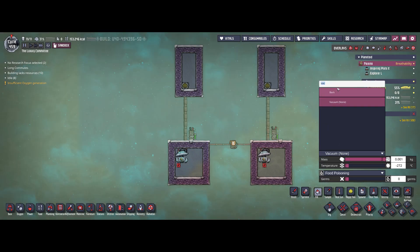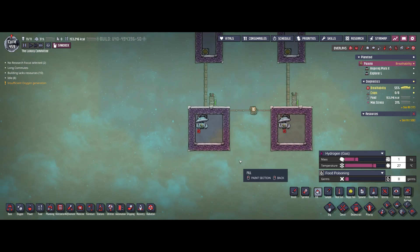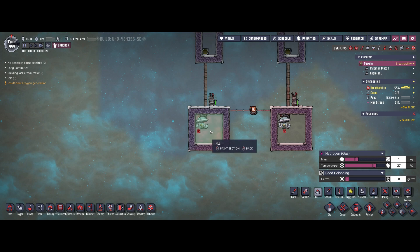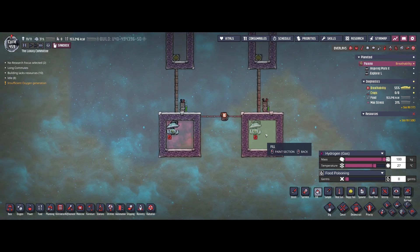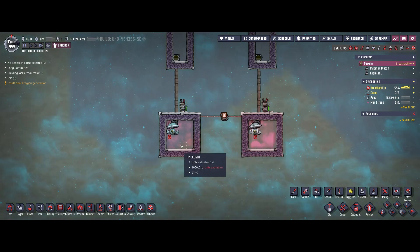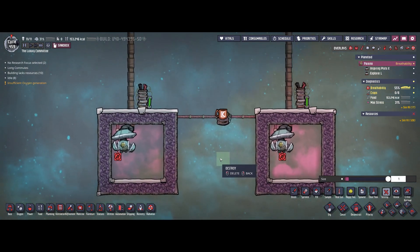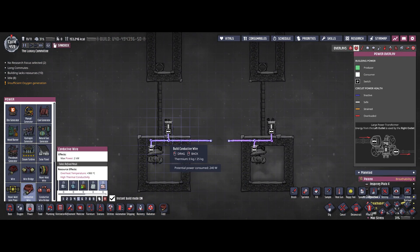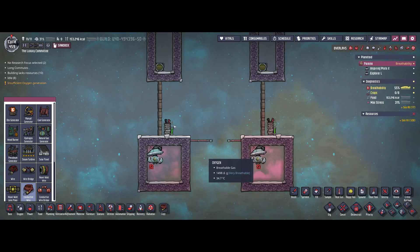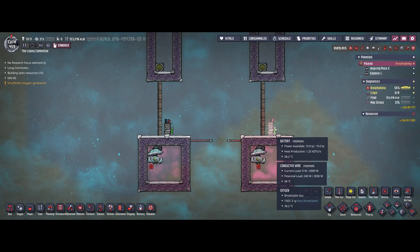For the first experiment I'm just going to brush a bit of hydrogen into both rooms. The left room will be filled with hydrogen at 1 kilogram per tile, and the room on the right-hand side will be covered in hydrogen at 100 kilograms per tile. So: 1000 grams per tile on this side, 100 kilograms per tile on this side. Before I leave pause mode I'm going to destroy this power generator so each pump will now just run from a full battery of 10 kilojoules.